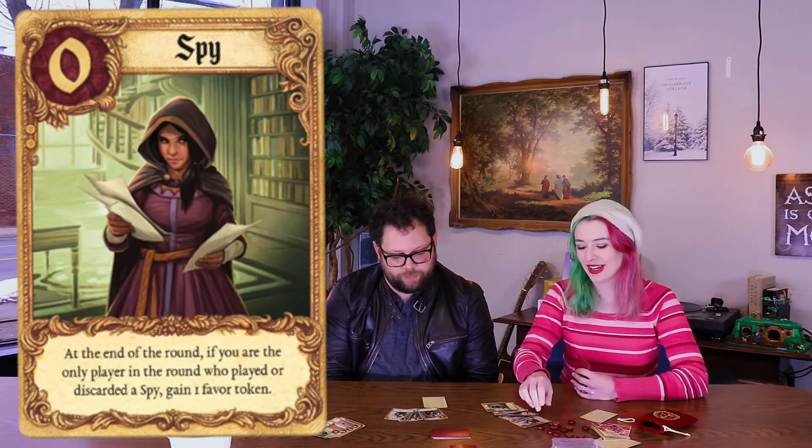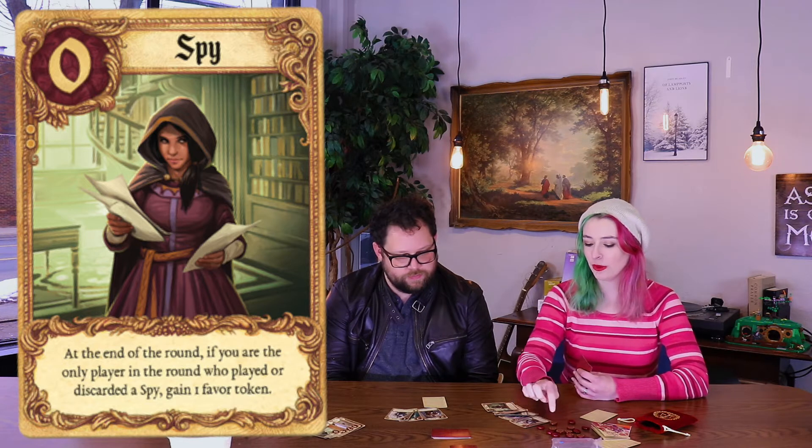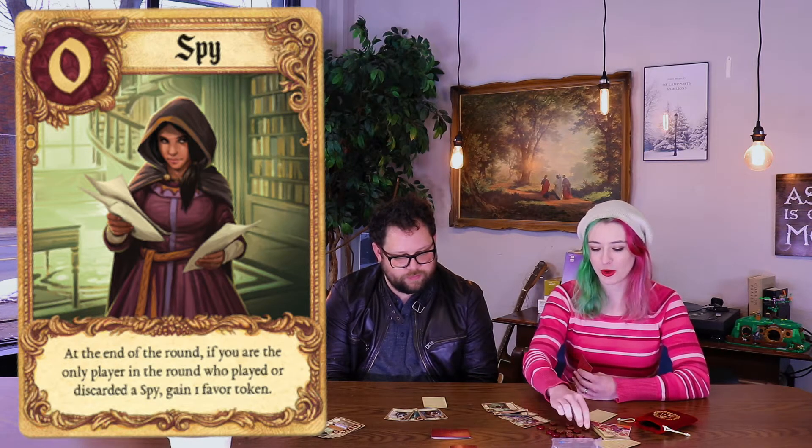What does Favor do? Those are the tokens — that's how you win the game. You have to get so many of these. You get one for winning the round, but if you're the only person who played a Spy then you can also get one.